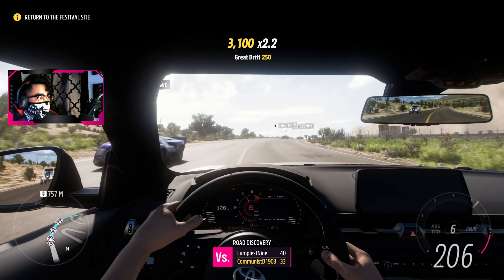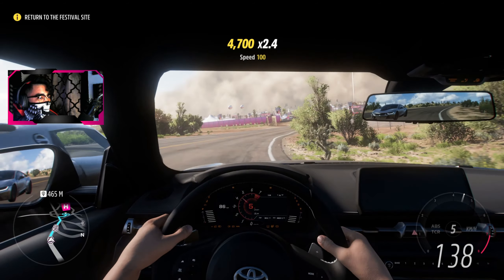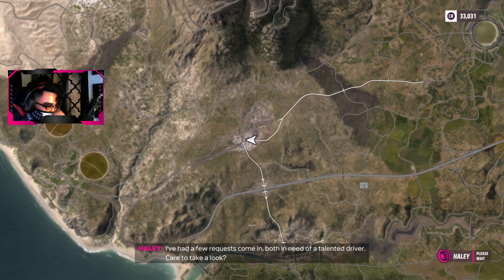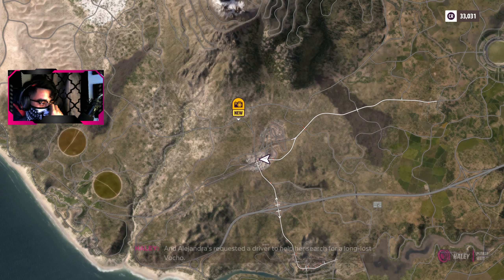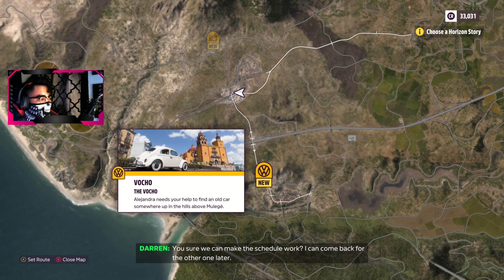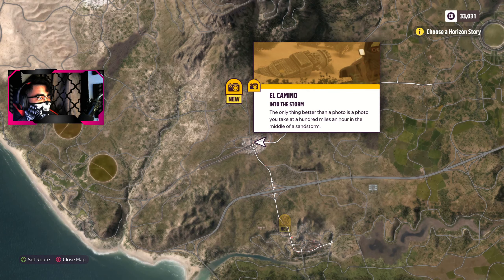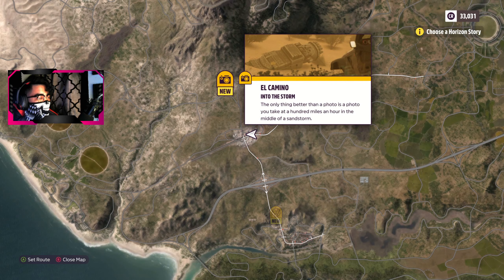The brakes and everything feel as they should. When I brake there are vibrations depending on the intensity, and acceleration is the same. When you tap the brakes you can feel the car actually shift side to side. Alejandra has requested a driver to help search for a long-lost Vocho. We can either race in a sandstorm and take photos there, or find a Volkswagen Beetle in the hills. I'm going to go with 'into the storm.'